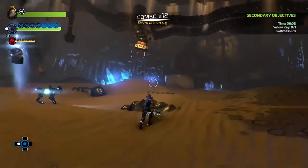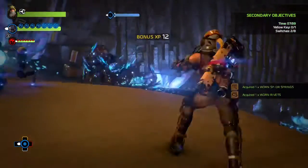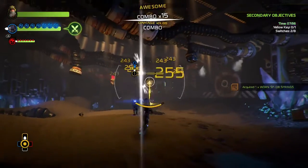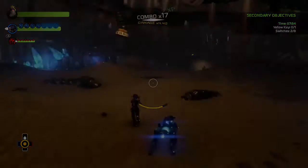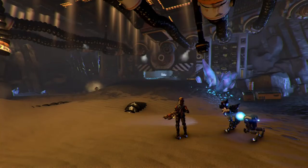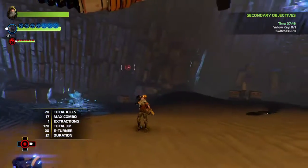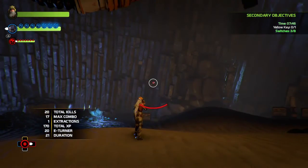Once you've got your combo high enough and killed all the guys, use as many instant extractions as you can - time is a factor after all. Being a high level helps. When the door opens, just turn around to the right and on the wall there is the second switch.